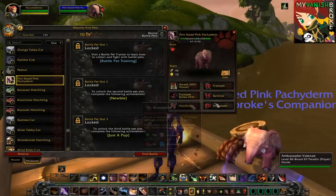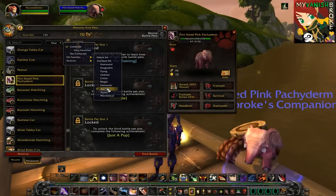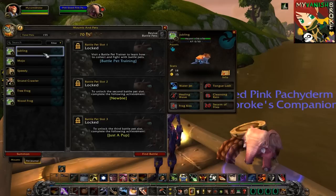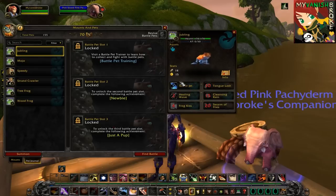We have two more families to go, and the next one is the Aquatic family. Here we have pets like Mojo, Tree Frog, Wood Frog, and Strand Crawler. For our ninth pet, I'll be picking Jubbling, because he's the only one who has a full set of abilities so far. He's pretty good against Elemental, but pretty bad against Magic.